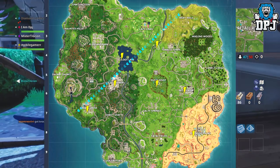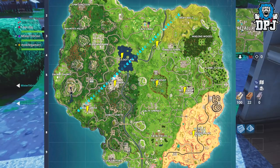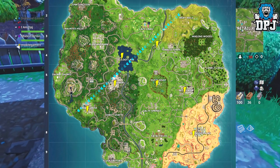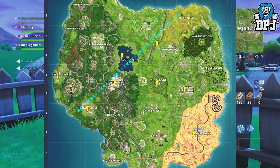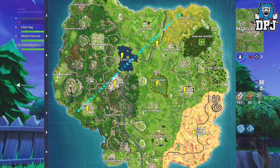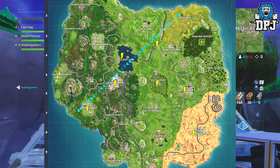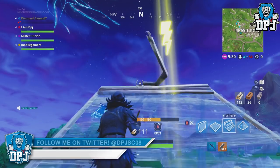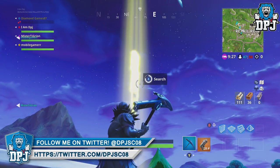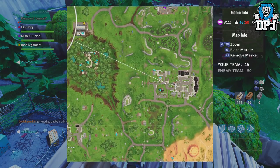You'll want to be safe doing this. Remember, you can't just go into a match, grab the Battlestar within the treasure map within Risky Reels, or do these lightning bolts and back out straight away — you need to die or you need to win. So if you grab the Battlestar for the follow the treasure map in Risky Reels and back out, the challenge will not be completed. So make sure you either die or win the game, and same goes for the search floating lightning bolts.